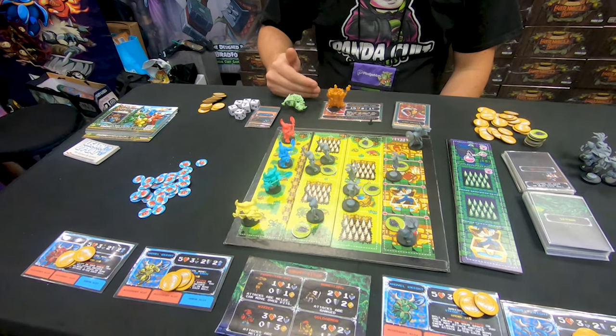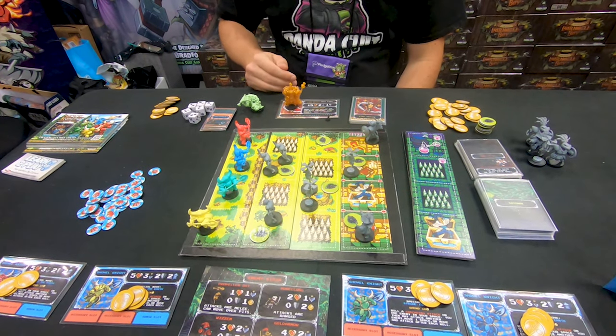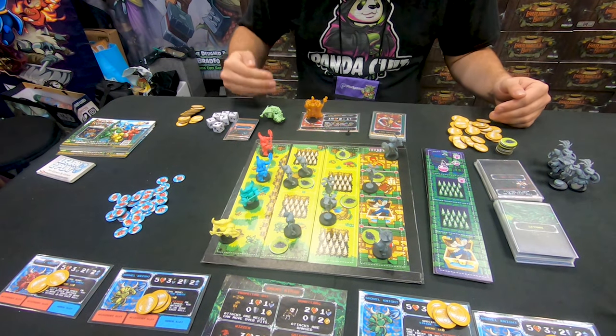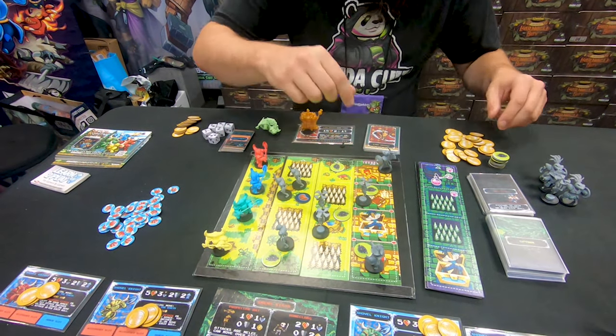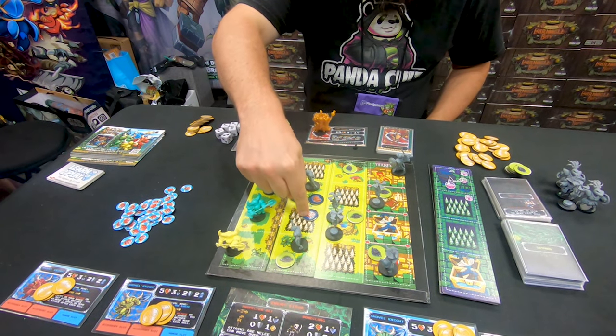This game is a 1–4 player, fully competitive, side-scrolling dungeon game. You're going to play as one of a spectrum of Shovel Knights who are trying to prove that they are the truest Shovel Knight. And they do that by gaining the most gold. They're going to gain gold by defeating enemies, by flipping over these treasure tokens, and either revealing a relic or, potentially, a gem — which gems have a number on it.